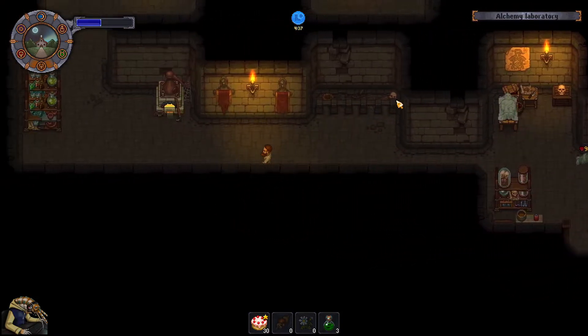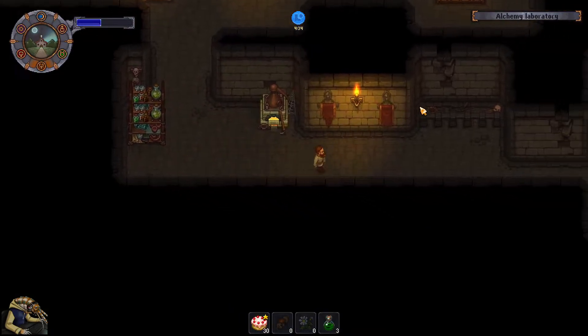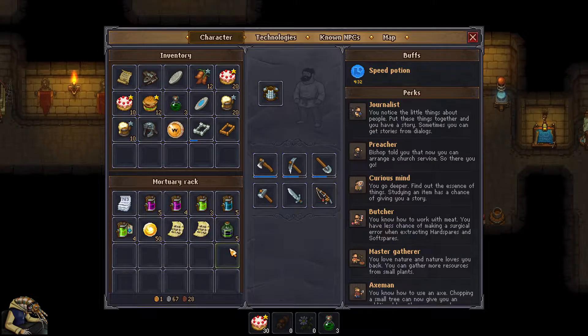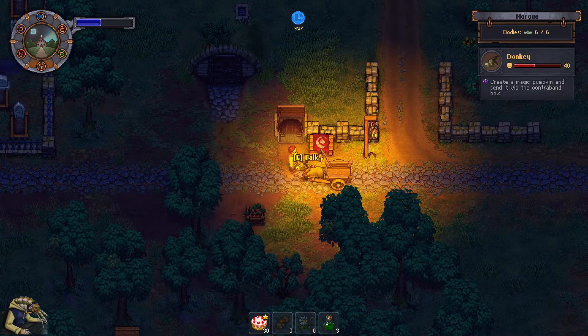We can now look at the history from this perspective which is good, and get more quality in the tavern which is also really good. We spent a lot of money last time which is not great. We need a golden pumpkin - can we buy one somewhere? Okay, just take this stuff.